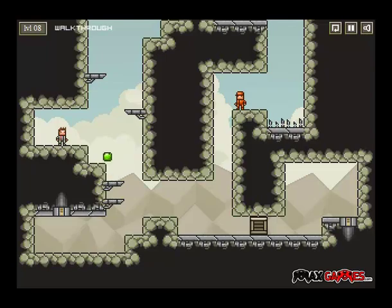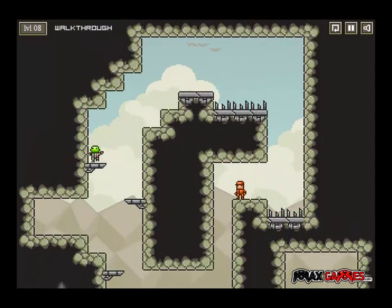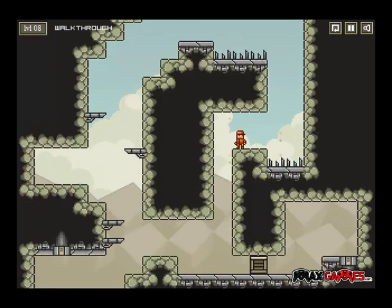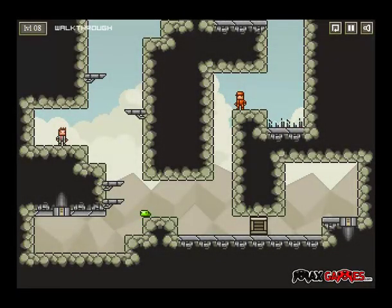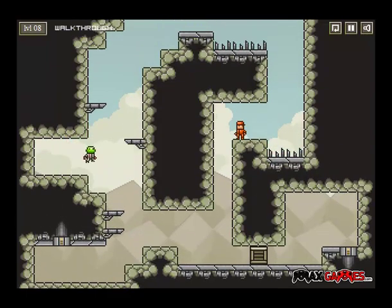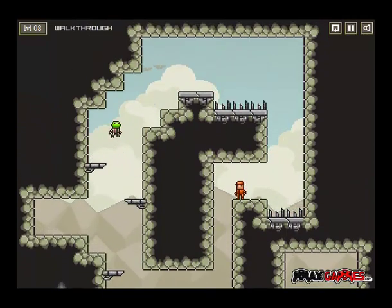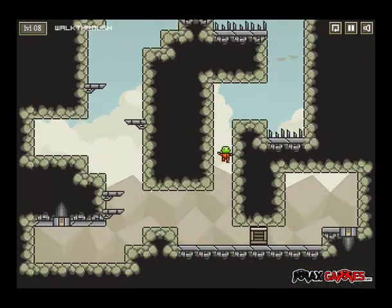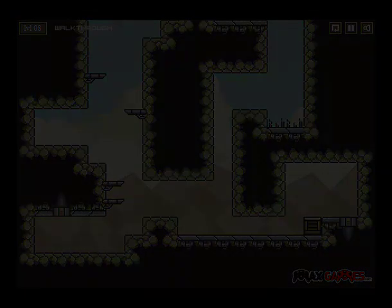Looks like we need that construction worker guy. Third time's the charm. Fun fact, if you kill the human under you, you still stay alive, you just pop off of them. So it can be sort of an extra hit, as long as you don't need the colonist anymore. That's how you're supposed to do that one. Maybe you wouldn't even get hit.